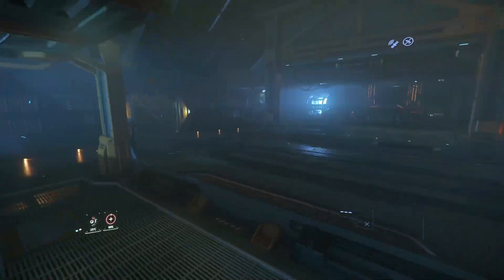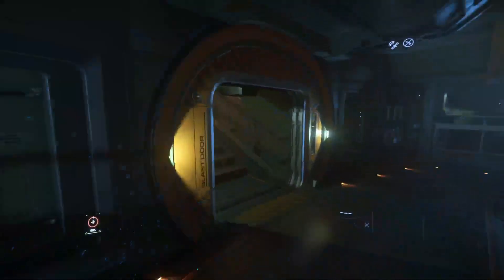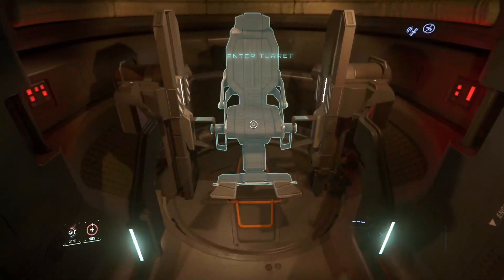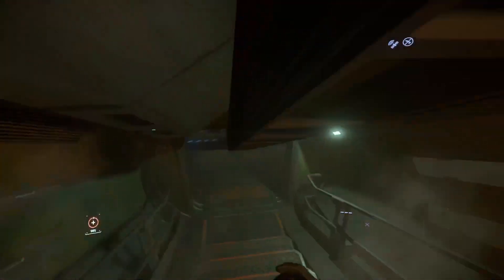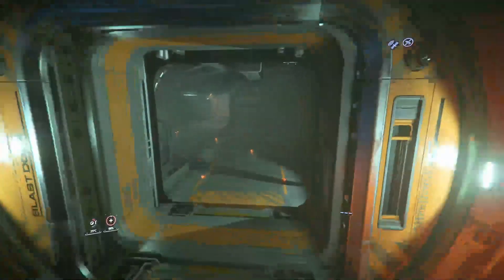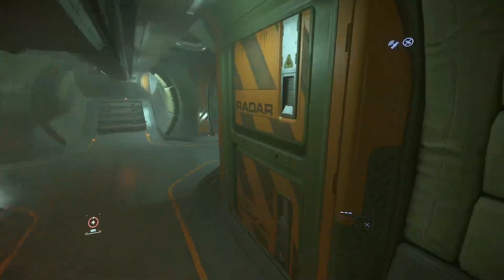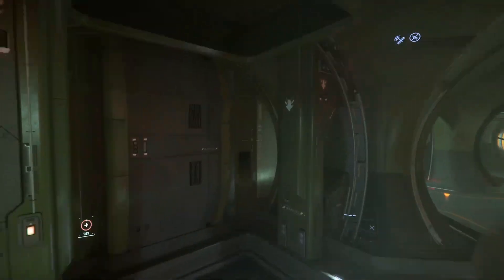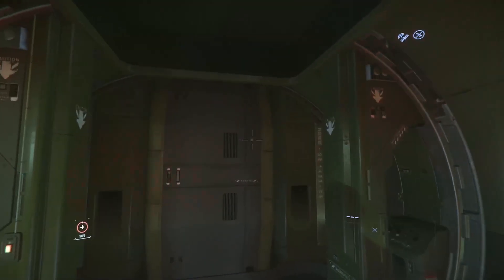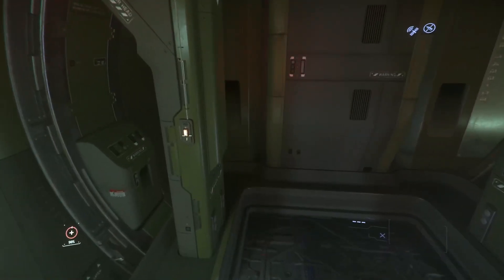Here we have the cargo bay, which actually holds 40 SCU - surprisingly enough that you could actually do cargo running in this thing if you wanted to. Then we have access to the rear turret down here. There's also a med bay - sorry, more like a cafeteria or lunch room.